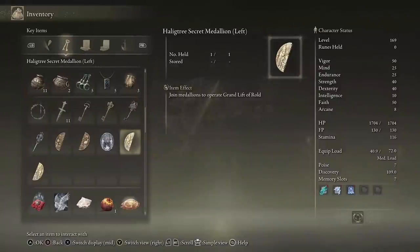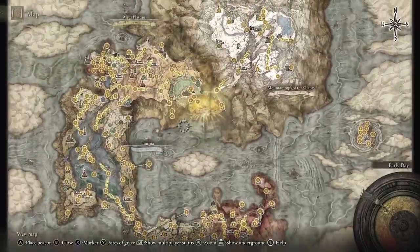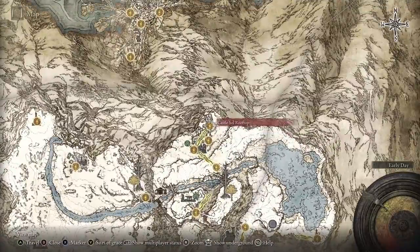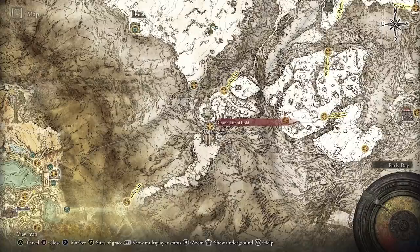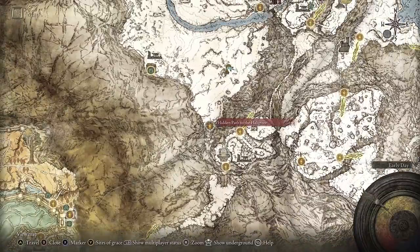There are actually two methods to get to the location. The first way, which is reasonably arduous, requires collecting both pieces of the Haligtree Secret Medallion. The first piece is from the Village of the Albinaurics, and the second from beating a tough boss in Castle Sol in the north part of the Giants area. Once you have both pieces, come to the Grand Lift of Rold and show the secret medallion to be brought up to the Hidden Path to the Haligtree.